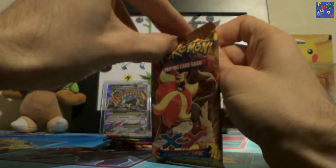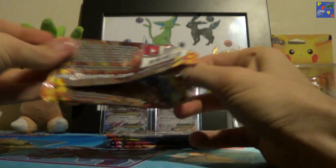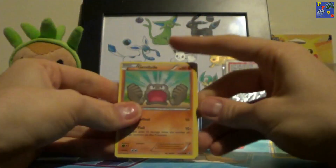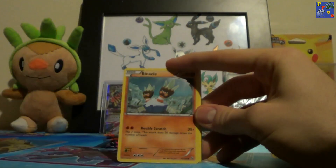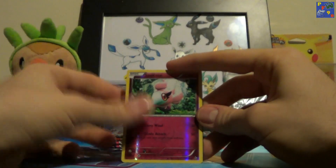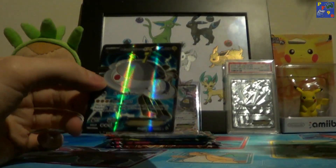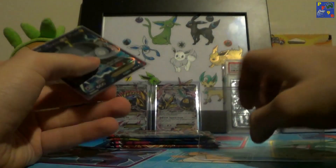Nothing great yet. From the second Flash Fire pack, we have a Geodude, Flabébé, Stunky, Roselia, Binacle, Sacred Ash, Maractus, Furfrou, Spritzee Reverse — and wow, nice — a Magnezone Full Art! Really good pull. Obviously not the best full art from the set, but still a great one to pull.